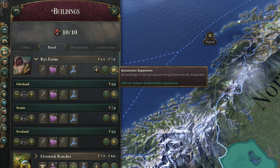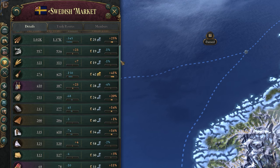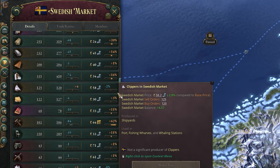Be cautious of activating automatic expansion on too many things — not everything needs to grow exponentially. I'd stick to basic goods you'll always need more of, like farms, ranches, and logging camps. Moving on now to the market tab, this is where you can view the status of every single good produced and consumed by your country. On the details page, you have every single good listed — the sell and buy orders are basically production and consumption, and the balance is how much you're overproducing or overconsuming.